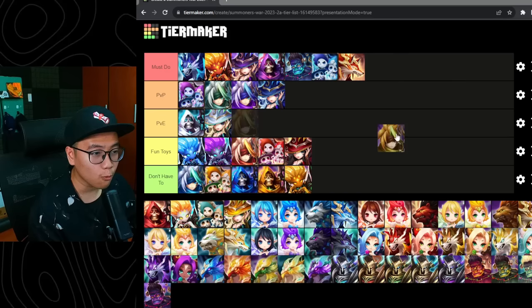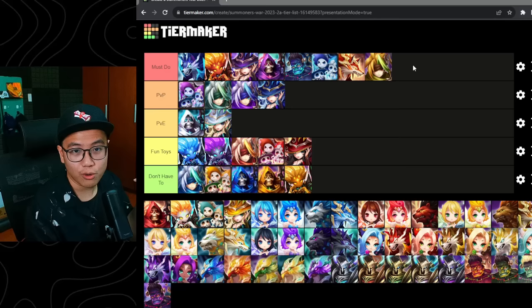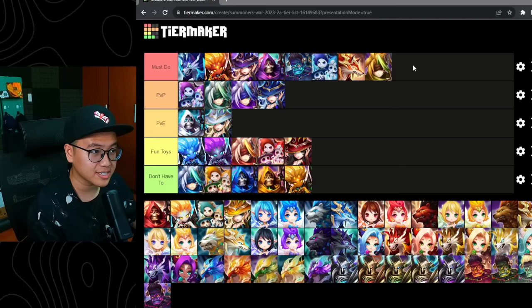We have Royd. I think Royd is a must-do. Royd is a tankier Lauren pretty much — attack bar pushback, defense break, and no need for AI. Makes him a very very good option for many different dungeons, and great for siege offense as well and maybe defense too. Great unit overall.